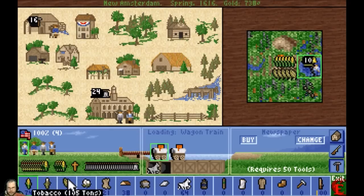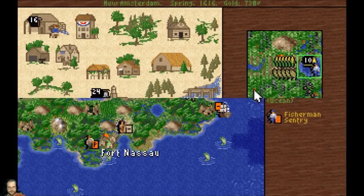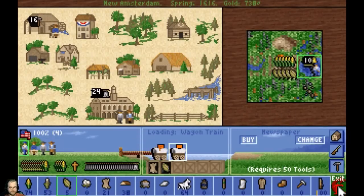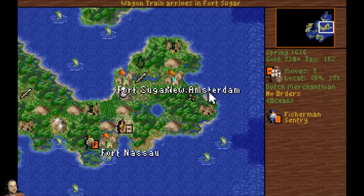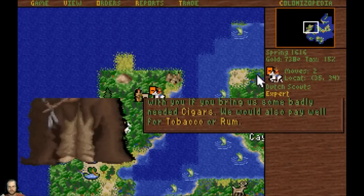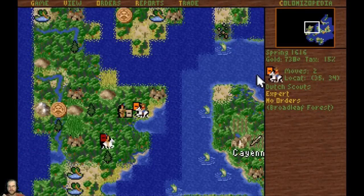I'm going to take some of this tobacco over to the colony here and sell it. Are you fortified still? Okay, you're good. We can use Fort Sugar as a port city. Let's see what you give me. Sugar planters, cigars, tobacco, and rum. Far away lands - oh, that was a nice amount.